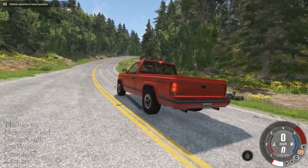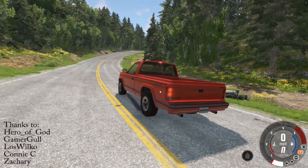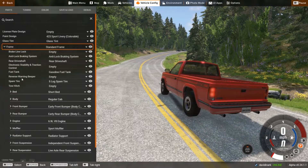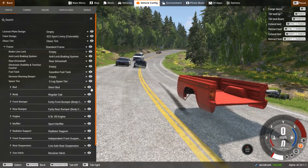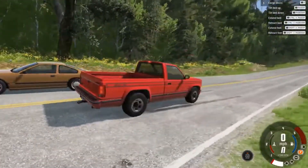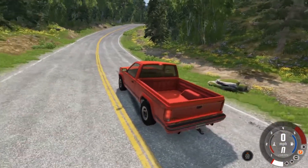I've got my pickup truck and you'll notice that on this particular pickup truck I do not have a tow hitch. One of the things I can do is come up here to the vehicle config, and you'll notice there's a drop-down arrow for frame and the tow hitch is empty. I can click on the drop-down and say I want a receiver hitch, and now I've got a receiver hitch, which means I could tow a trailer if I wanted to.